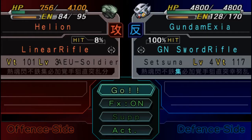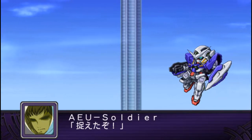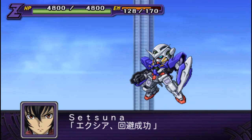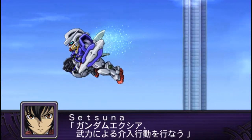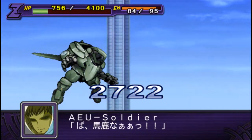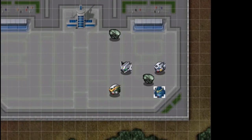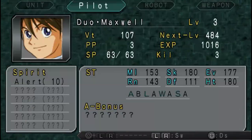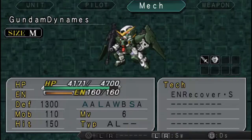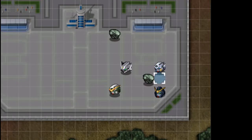Let's have a look at the Sword Rifle as well, seeing as we haven't seen that yet. There's the Beam Rifle. Fairly simple animation. We've only got two enemies left with four units to take them out — let's see who gets the kills. Duo's getting a kill because he's not level 4 yet.